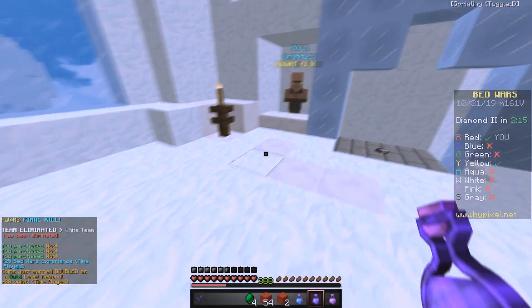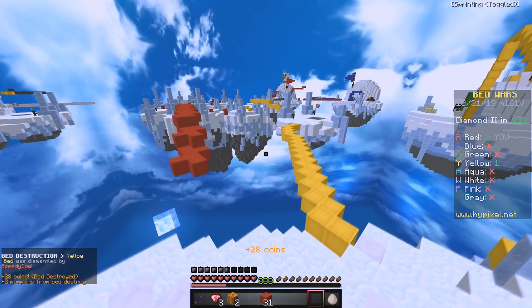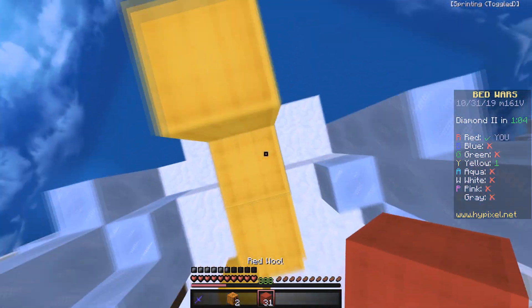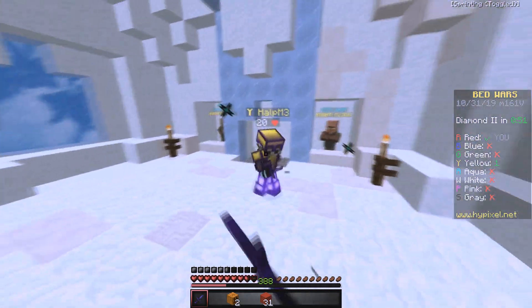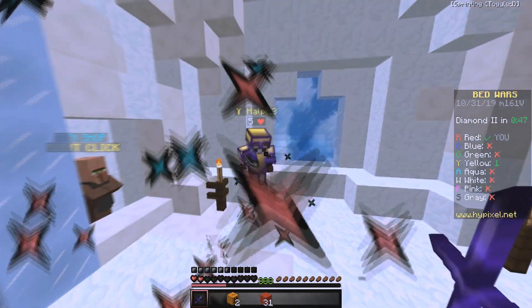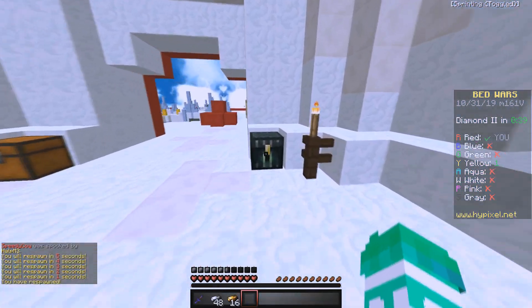Wait, White was killed by Yellow — let's go! I might as well buy some bridge eggs and go for Yellow. That only took one bridge egg — kind of impressed. Should we avoid? I have speed though so I could probably catch him. Come on dude. Oh yeah, the hits are definitely different — I feel like I like Badlion hits a lot more, it seems sort of delayed.